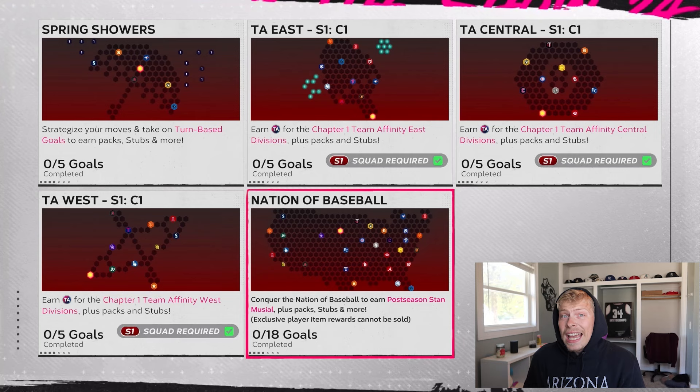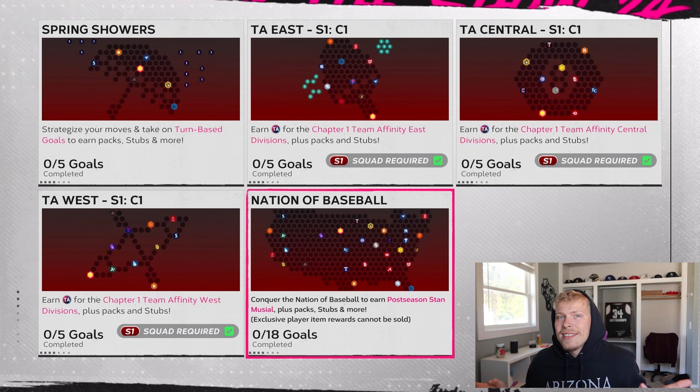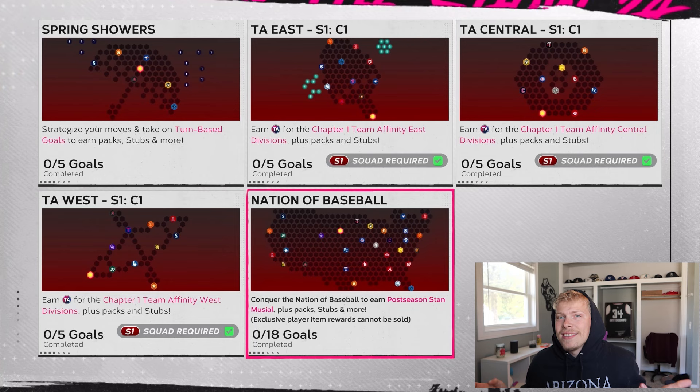Those are all the main conquest maps you should be working on right now and what their hidden rewards are. Let me know in the comments what your thoughts are — does it steer you away from doing Team Affinity? Is the Nation of Baseball just too much of a grind, even though you get like 10 total players and a ton of packs? Subscribe to the channel if you're new — road to 5,000 subs, hopefully by the end of April. I'll catch you guys in the next one. Peace out.